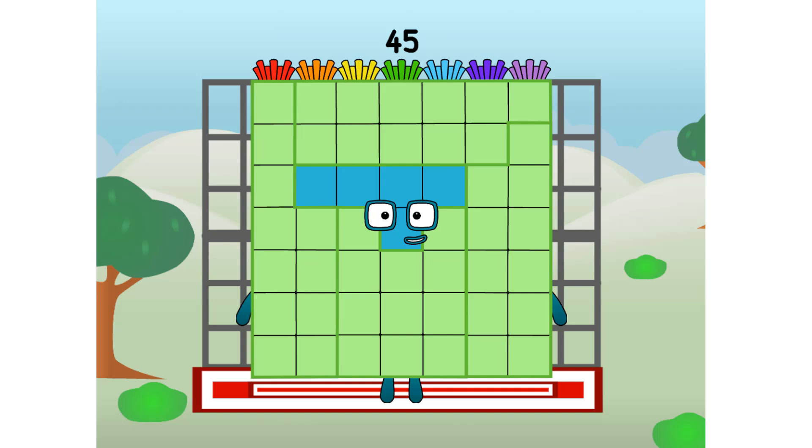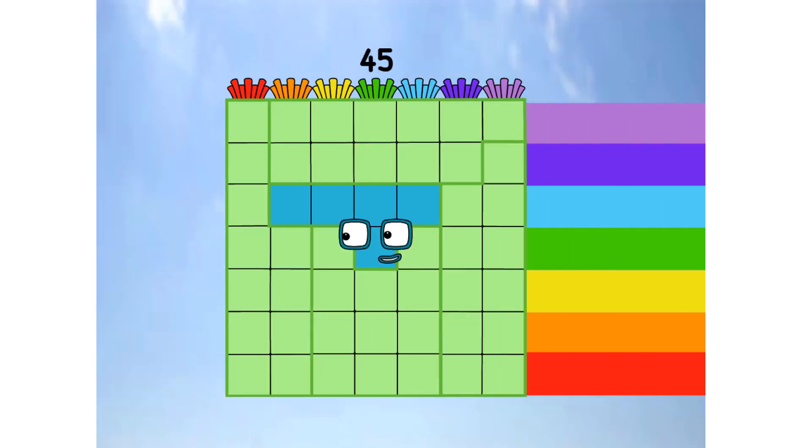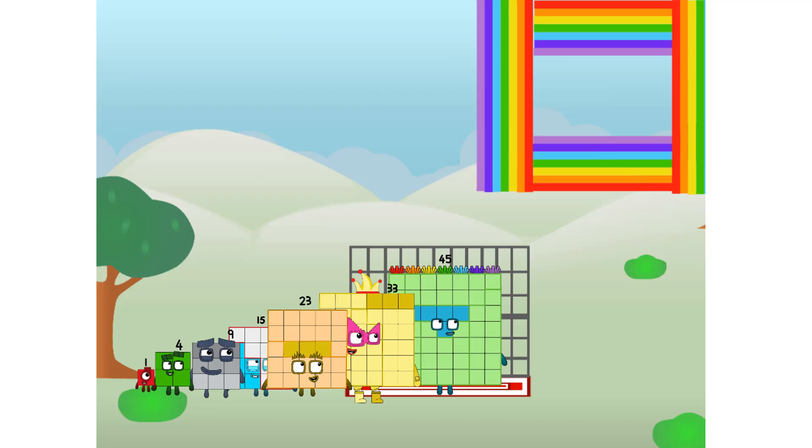45 commencing rainbow test flight. All systems checking out, 7 by 7. Wish me luck. Whoa, oh, oh — yowzer. He didn't get that high, but I did just invent the square rainbow. Guess you've got to give it a go to get lucky.